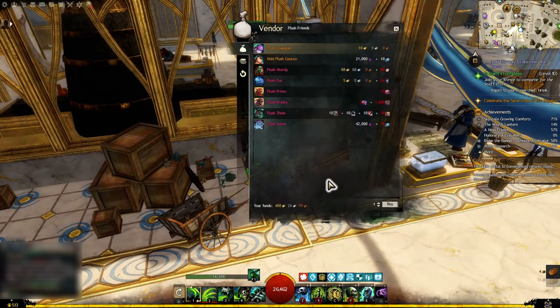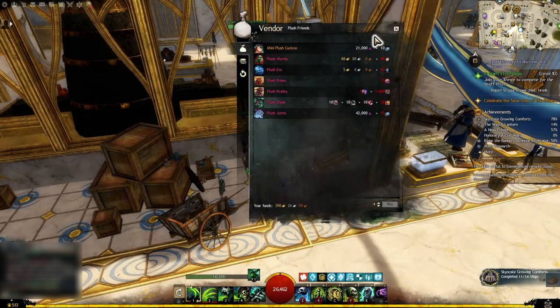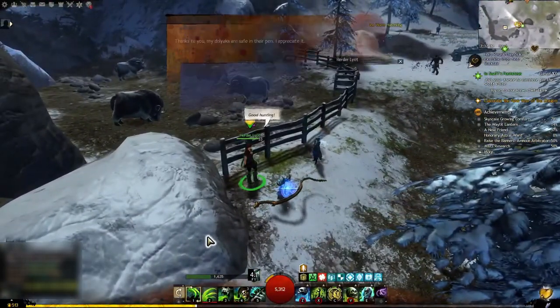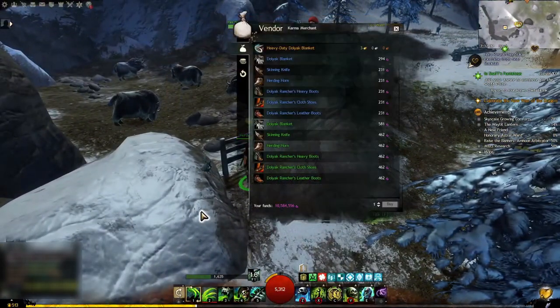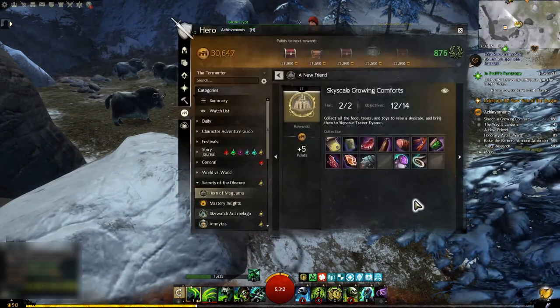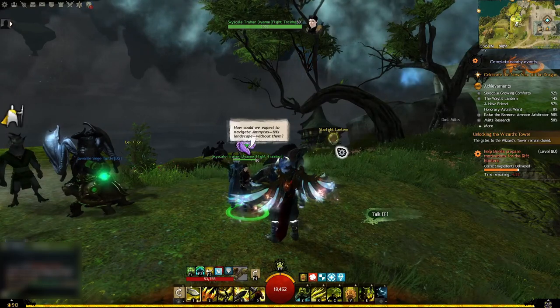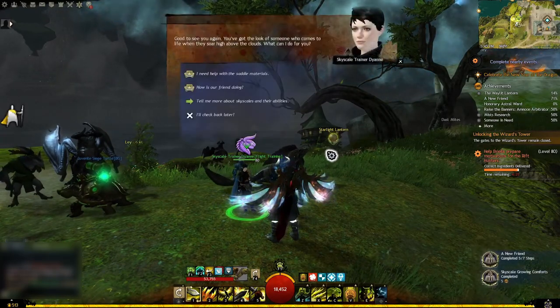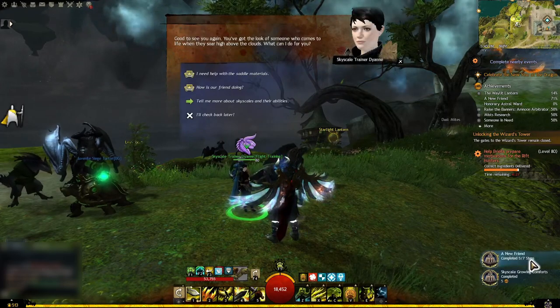The Plush Wagon you purchase for 10 gold from Sven Edison in the Wizard Tower. For the Heavy Duty Dolyak Blanket, you pay 3 gold to Herder Lyot near Bouldermouth Vale in Loner's Pass. Once you have acquired all these items, talk again to Skyscale trainer Diane to complete this sub-achievement.